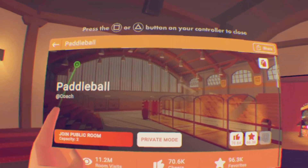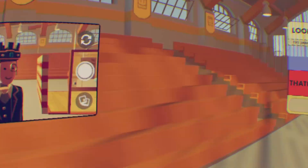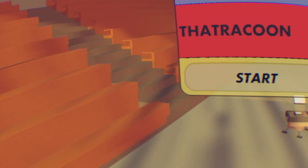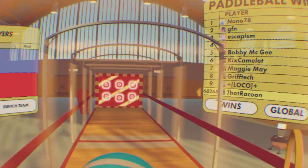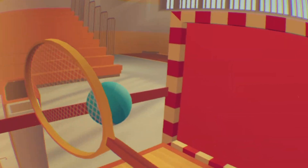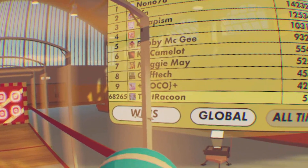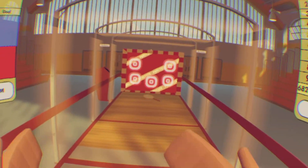First, go into paddle ball. Once you're in paddle ball with a friend, head over to this button and click start. I currently don't have friends. Once you are in a game, if you have the ball, what you want to do is score like this three times in your own goal, and then the game will just immediately end, and then you'll get a token box.